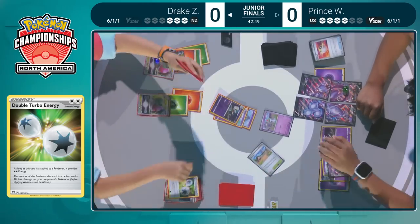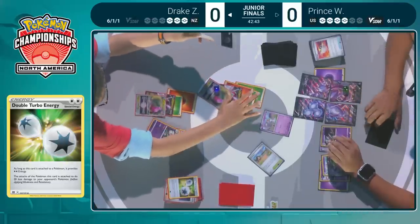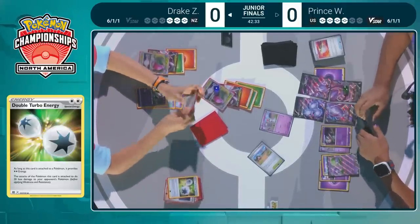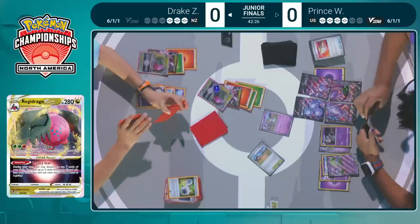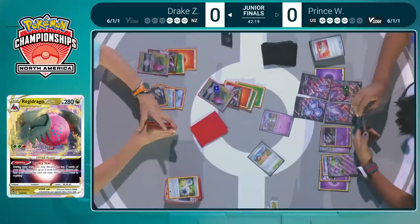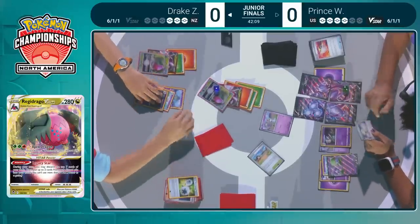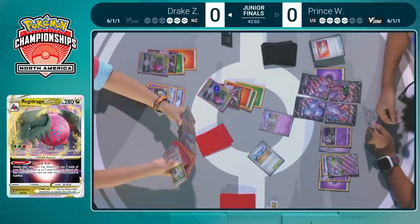We're going to see the manual attachment to be able to retreat — Gallade. Almost retreated into the wrong Regidrago, the one with only two energy on it. Takes a second, realizes we needed to retreat into the one with the correct amount of energy to attack. Buddy Catch going back into the deck to grab any supporter card. One Regidrago is online and ready to attack with Apex Dragon; the other is just one Grass energy away. Drake will be able to pull off the attack.